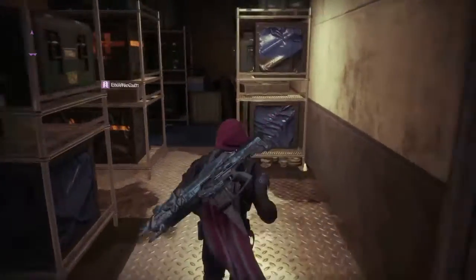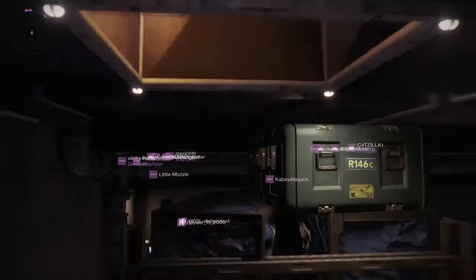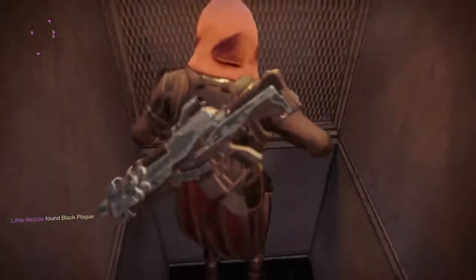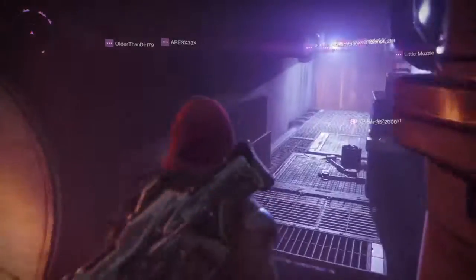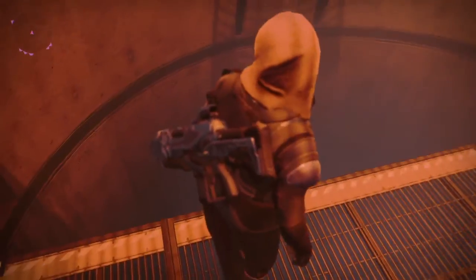Now you've got to go up here. Don't worry about this room — there's nothing in here that's going to be of use to you. You can just go here and go up. Now, just hop into this vent. There's nothing down that way, and nothing down this way, so we're just going to keep going. And here we go — we're in a death room.